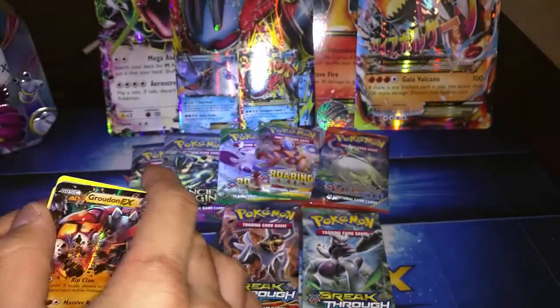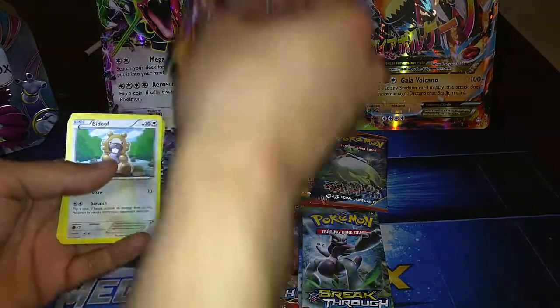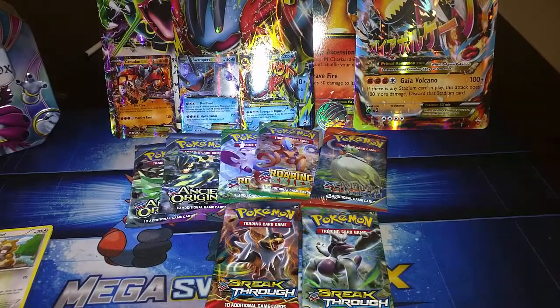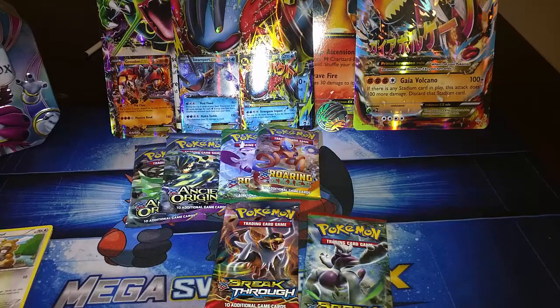Let's go ahead and put that right there. Red, you should go ahead and work on getting some sleeves for these guys. We're going to have to sleeve these up so we don't hurt these puppies right here. We're already starting off pretty good for this $44 box — a Groudon EX so far.